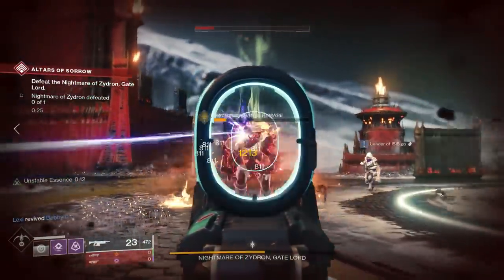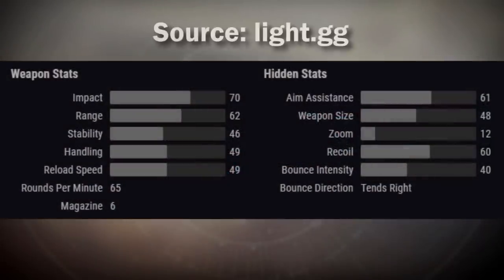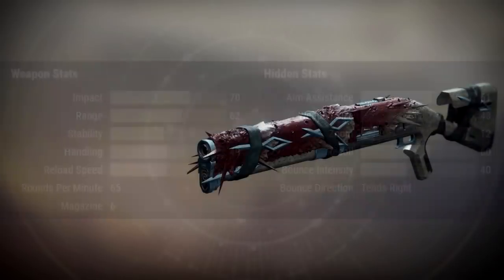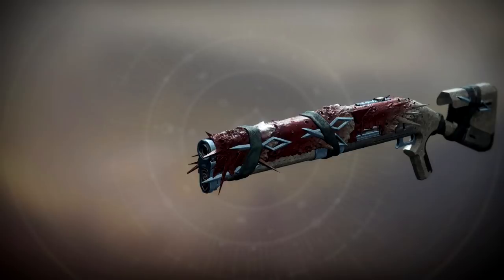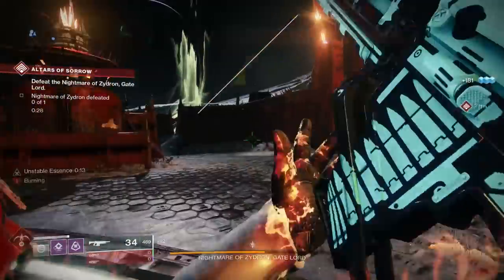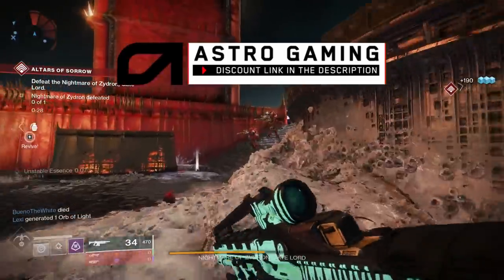Let's kick things off with the Blasphemer, legendary kinetic shotgun. Looking at the stats, they're pretty decent. This belongs to the 65 rounds per minute precision frame archetype. There are kind of two different versions — there's the Dust Rock Blues style archetype that says precision frame, and then there's the slug precision frame archetype. So this is not going to fire a spread of pellets, but rather it fires one single bullet, similar to the Suro shotguns. However, all of the other weapons in this archetype — the slug shotguns — are all exotic and in the energy slot, except for the Chaperone.